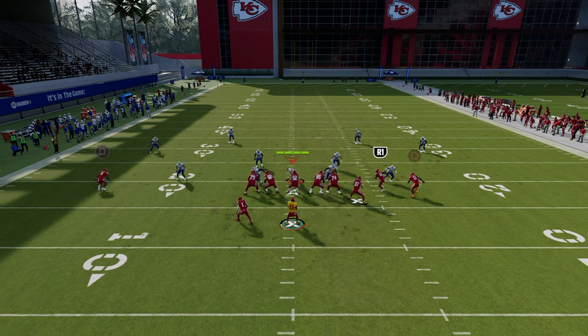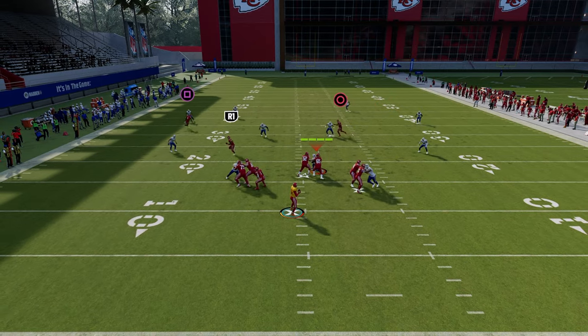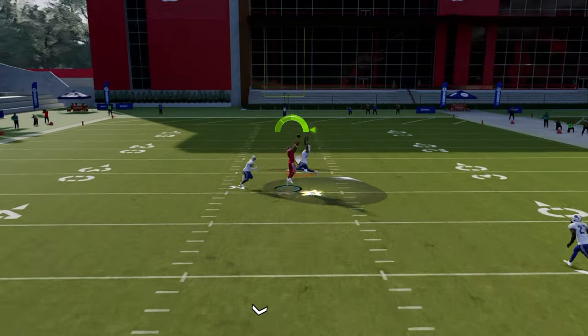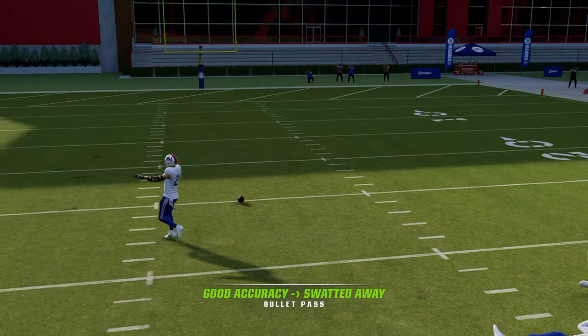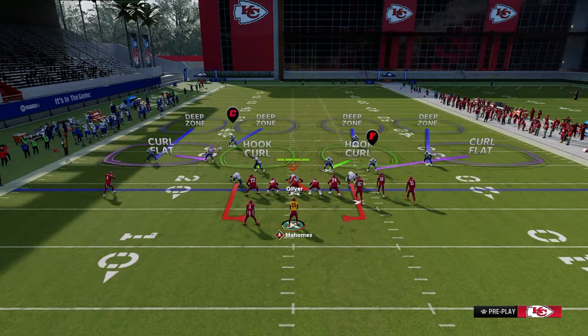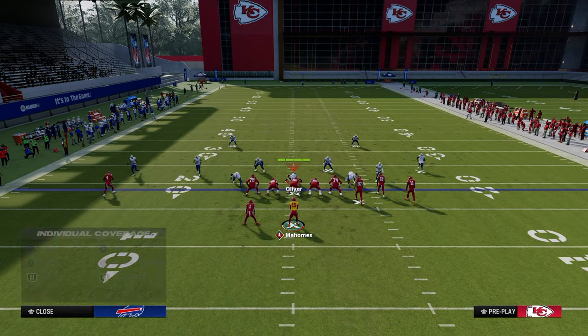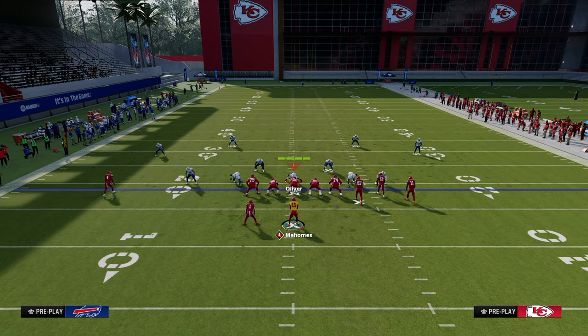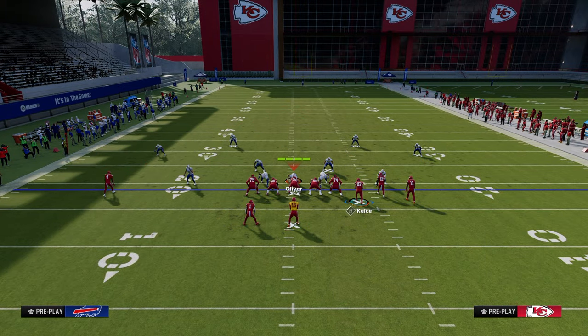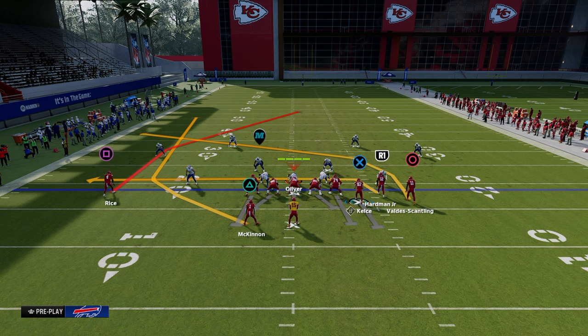Against cover two coverage, if you quick hike this, the post route can often beat the left side D-path. But on the right side, without any pull route, that route won't do a good job of attacking the D-path. So what I like to do is wheel my running back and block my tight end for additional protection.